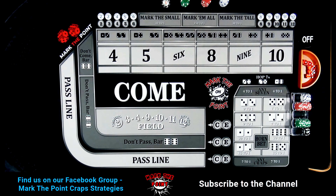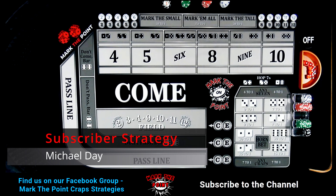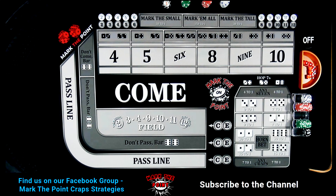Hey guys, welcome back to Mark the Point. This strategy was submitted by one of my subscribers. He watched another video and said he wanted to make it a little bit different. The ATS here is going to go four-two-four — mark them small, mark them tall, then mark them all. This is the bonus bet.